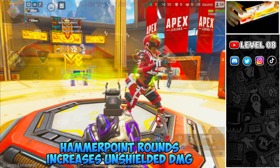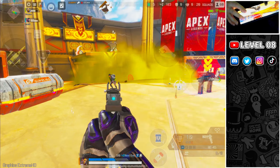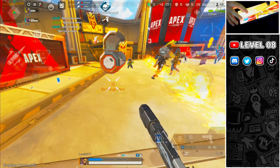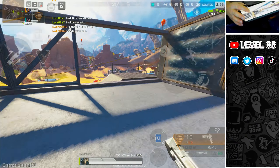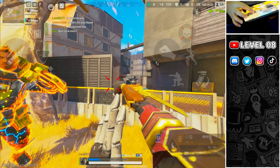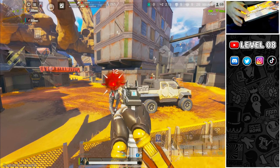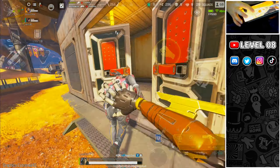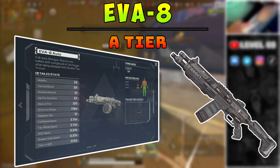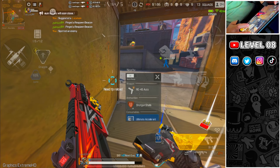RE-45. An A-plus for the greatest pistol in the game. High fire rate, extremely manageable recoil, quick reload, and in the previous patch the hammer point bullets were added, increasing the damage to non-shielded enemies from 12 to 16. Players always compare the RE-45 to the R99 — while the RE-45 is far more steady and easy to use, it lacks the R99's one-clip kill power. It has a shorter range and smaller mag, meaning you will run out of bullets quickly. Still, with a purple or gold mag and hammer point rounds, it can be carried as a secondary weapon through the entire match as a highly solid close-range weapon.